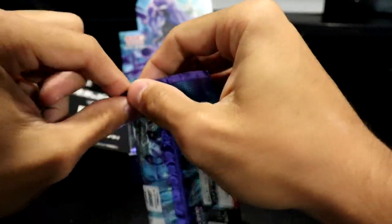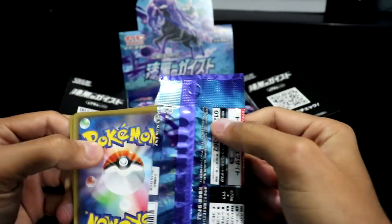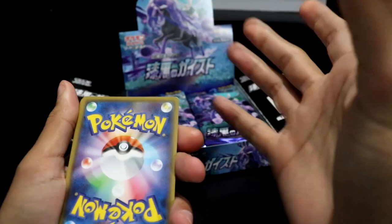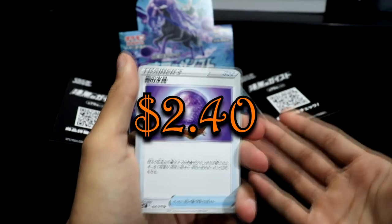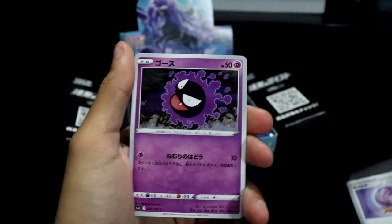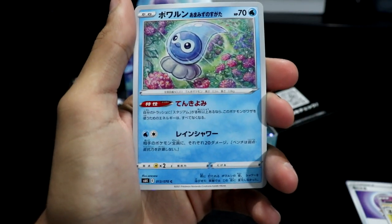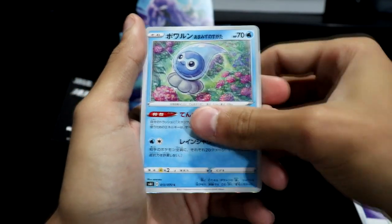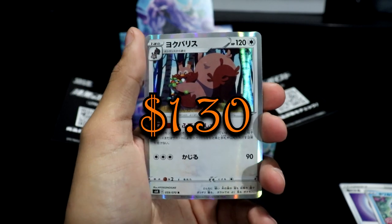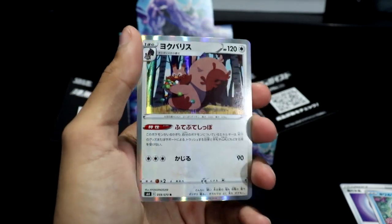I want to point out that the packs here have little rip tabs, making it a lot easier to open. We got another orb, a Gastly, a Flaaffy, the Rainy Castform — Castform doesn't get enough love, which is nice to see. Then we have a holo — that's Greedent. I don't care much for these Pokémon's holos, but cool — next up.